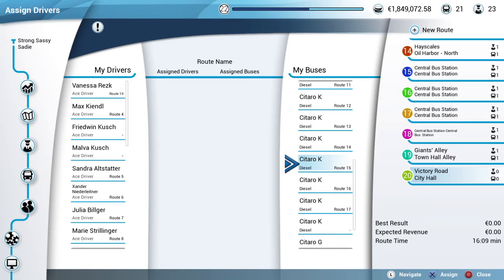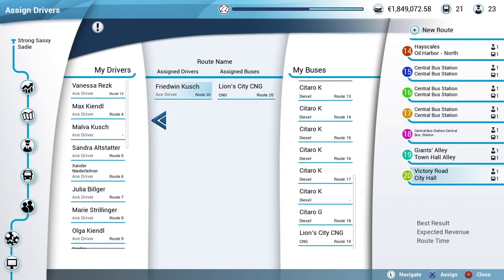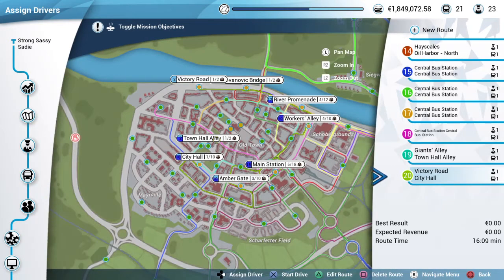Let's see if we have a bus — yeah, we do. I bought a couple of them. We need an ace driver, right? We have an ace driver here. And then we have to assign one, so let's go ahead and see.